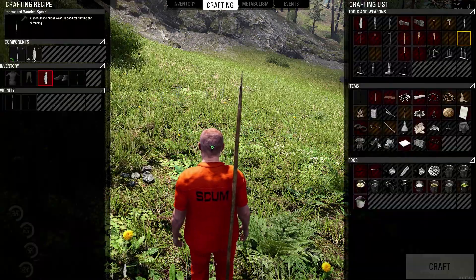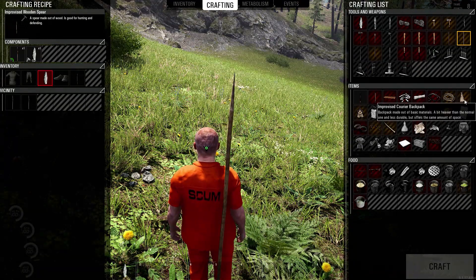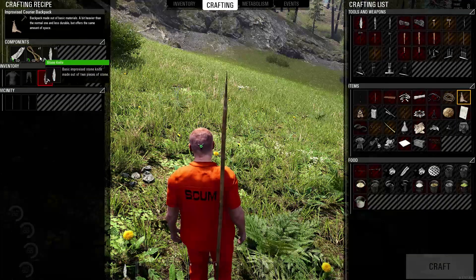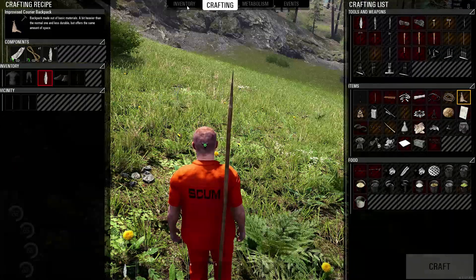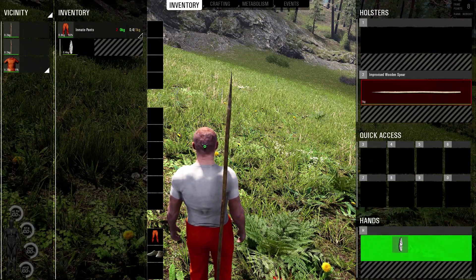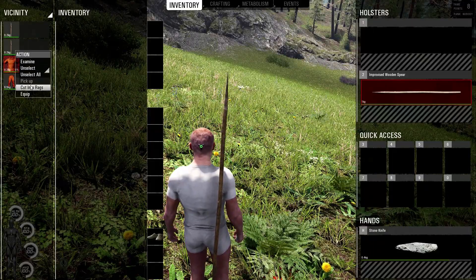The third and final item we're going to make is an improvised courier backpack. In order to make that, you're going to need some rags, some rope, and the stone knife we've already made. To make the rags and rope, we'll have to take the clothes we're already wearing and place them on the ground. Be careful to take the knife out of your pants before you put them on the ground.